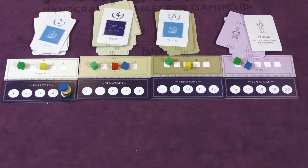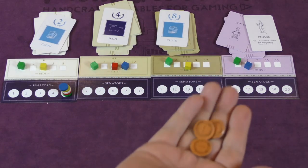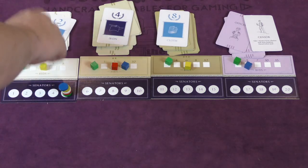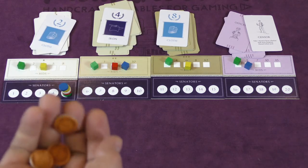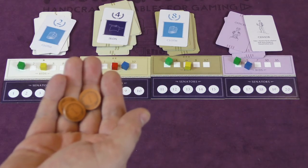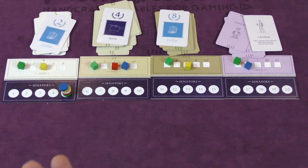A player can also do extortion instead of turning over the cards. When you do extortion, you take three Talents from the bank, then make an offer to each other player for one of their cards — it doesn't even have to be a resource. They offer a price and there's no negotiation: either that player takes your money and gives you the card, or they give you that money and keep the card.